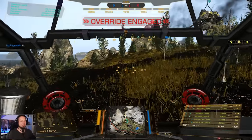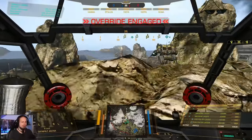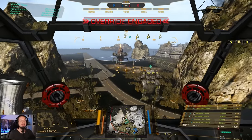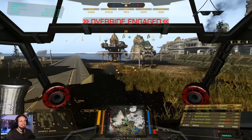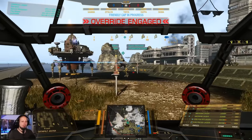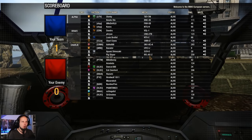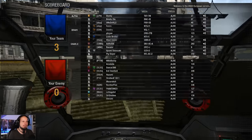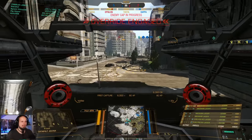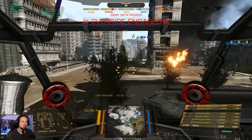First game of the day. We are playing Conquest on River City — I haven't played River City in a while. Let's take Kappa, get to the center, and try to get things done. We have a Stormcrow. Let me quickly take a look at my mechs — I see no assault mechs. Oh wait, there's a Banshee and a Fafnir in Alpha Lance. These days are so crazy. It is so messed up, with all of the lances being completely thrown over.